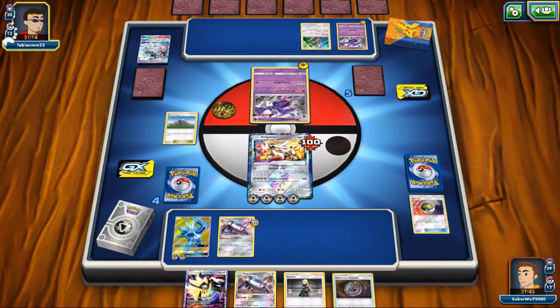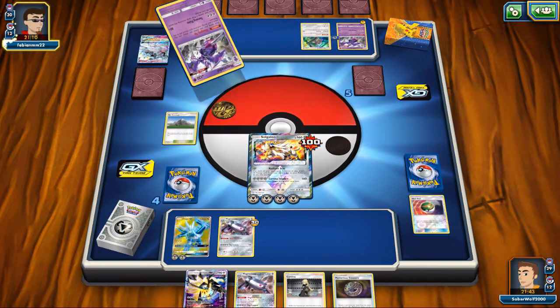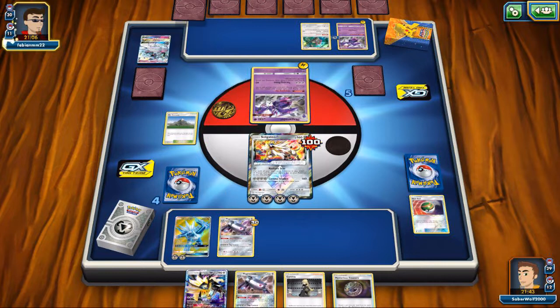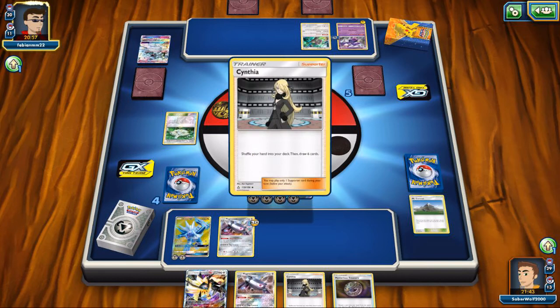We take care of the Ninetales very easily — that's out of the way. Gallade is probably going to die this turn; it has a lot of damage on it. My opponent might take care of it.